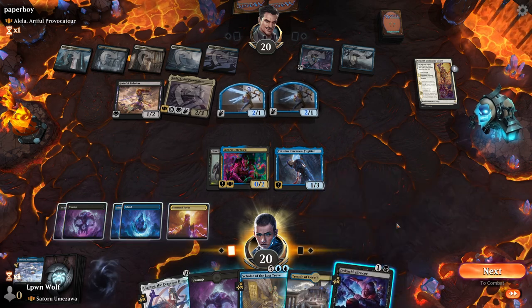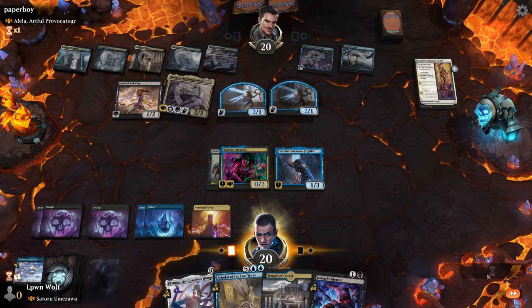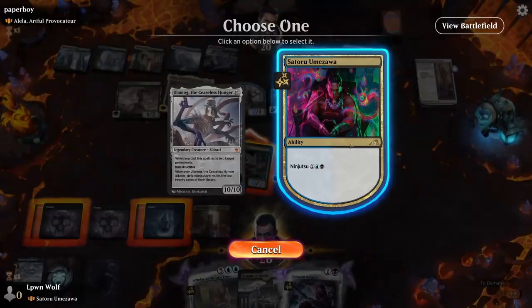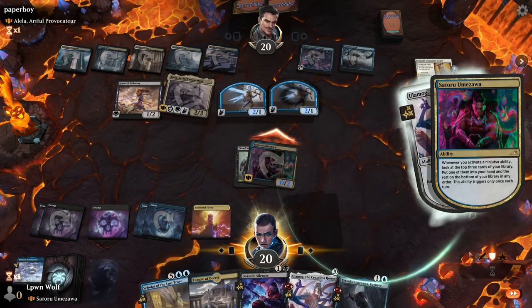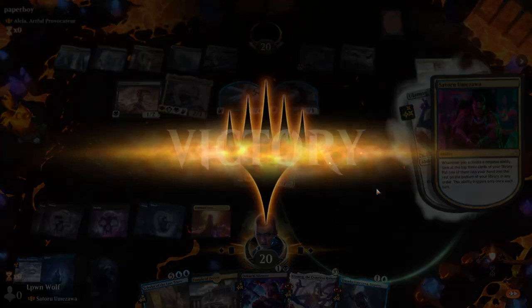Well, let's see if they have a removal spell. Oh, Dokuchi Silencer as well — so we could do double attacks here, attacking with both. They can't block either. So first we go for Ulamog — ninjutsu him in, swap out — oh, silly billy!